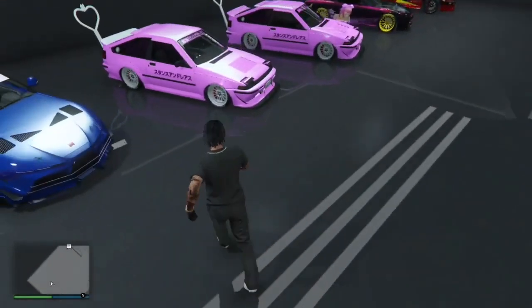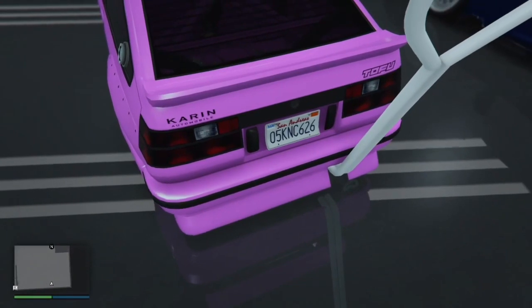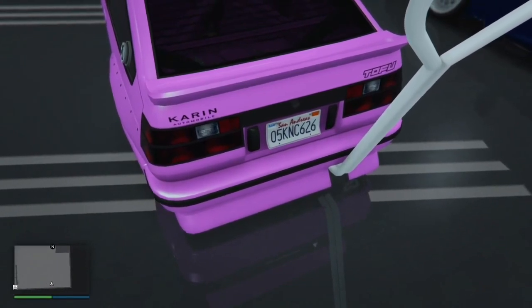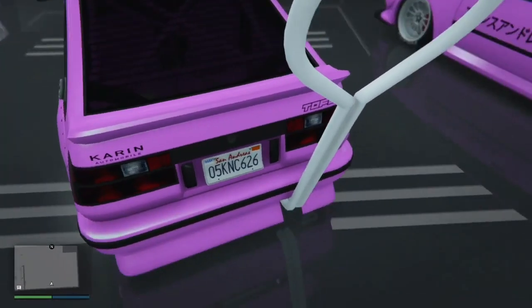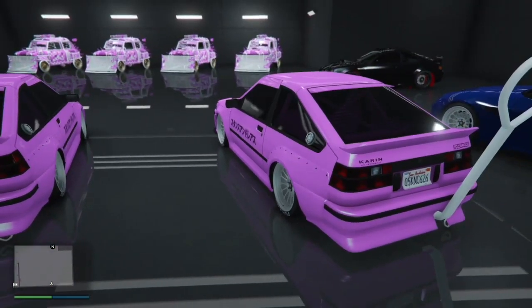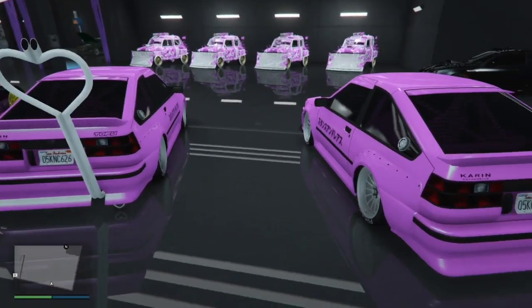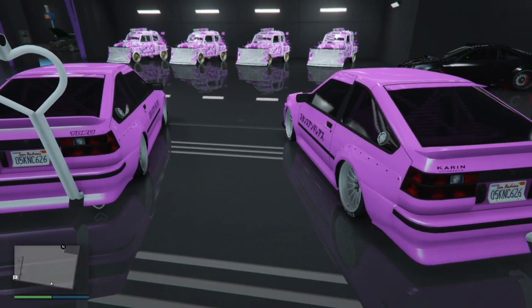Pay attention right here — I'm going to be showing you guys my two pink photos. I want you guys to memorize the license plate numbers on this one, which is zero five KNC 626. Now I'm going to show you my other pink photo, and as you can see both of the numbers are the exact same. You never want multiple vehicles with the exact same numbers on the license plate.